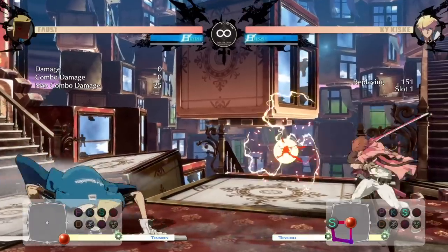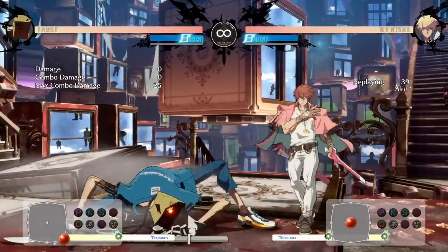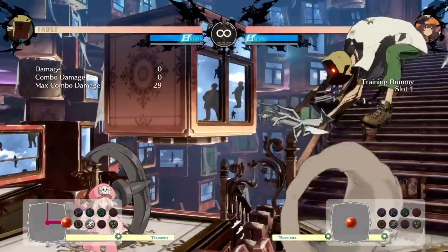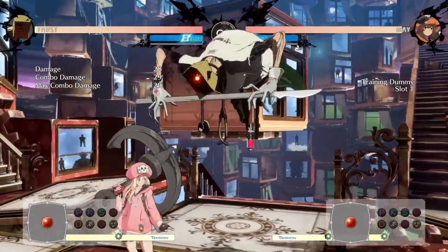Faust's personal hitbox is even unique, as many moves in the game will whiff or miss on him when he is low to the ground. His air movement is also unique, as his dash is more like a glide that allows him to cancel into different specials and catch opponents off-guard.